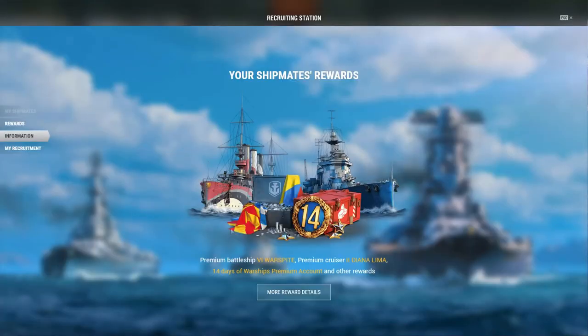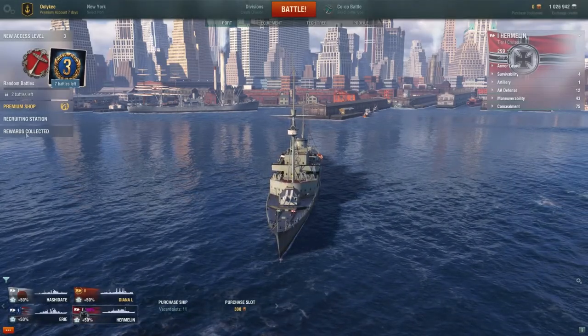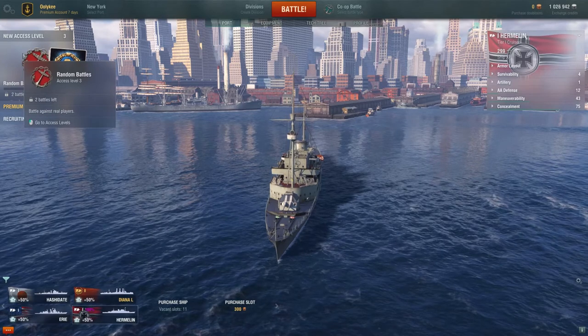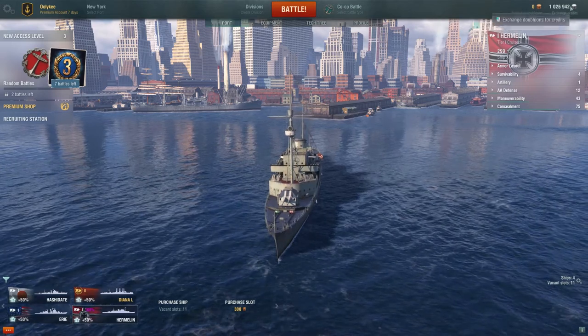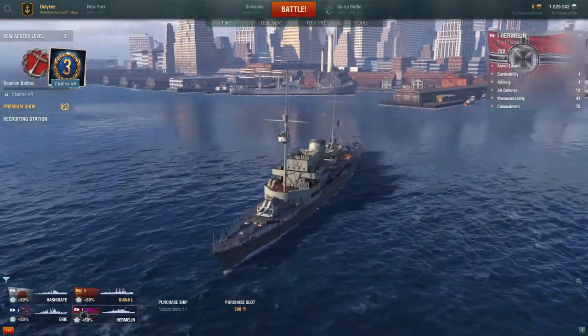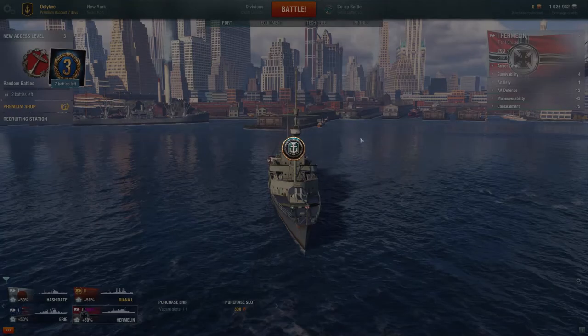Recruiting station: this is if you want to invite your friends, like I invited you. You can copy your referral details. You'll have to follow the link to the online site. We got 1 million credits here. After you finish these access level missions, you just need to play — nothing else. You'll have additional access to armories, more slots, some doubloons, and I believe even 5 million credits. Trust me, 100 million of these won't be enough later in the game.